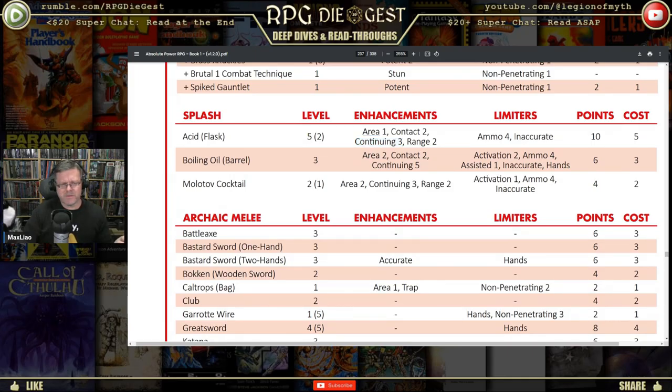Its limiters are ammo — so you can only use it so many times — and inaccurate, because it's not a throwing knife or a bullet. You're throwing something that's not really intended to be thrown, so it's a little harder to hit. I think it's a minor obstacle, which in this game is called edges and obstacles. So you'd be rolling 3d6 and taking the lowest two, if I remember correctly, for inaccurate.